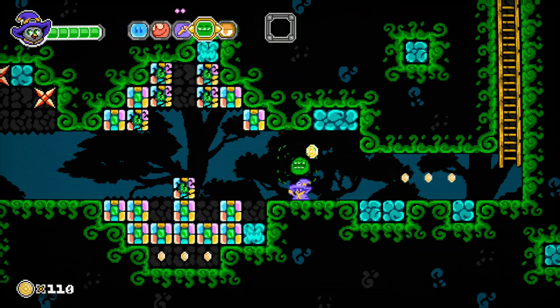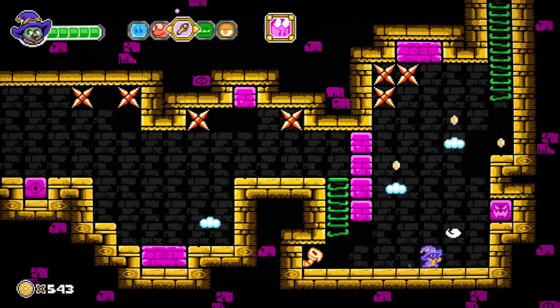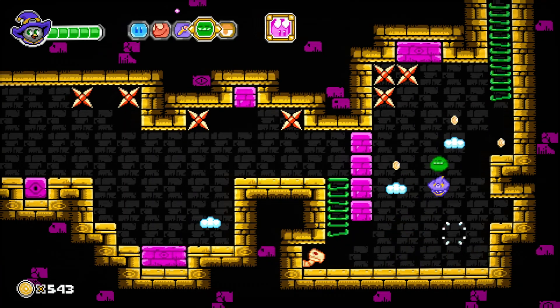There are actually achievements for finding hidden items as well. You'll have a blue one — I guess he shoots like ice — and there's an orange one as well who shoots fire at an angle, which comes in handy for fighting enemies above you. You'll have different enemy types in different areas you're in.